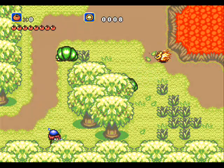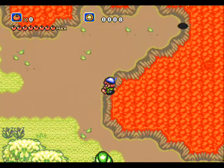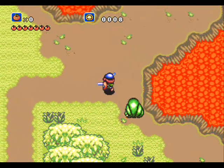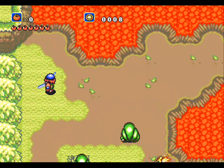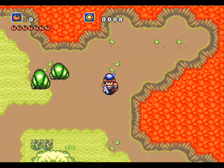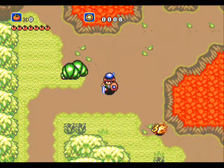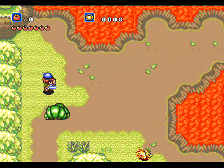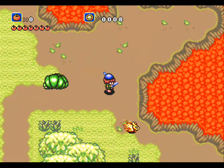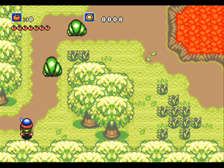Ladies and gentlemen, behold the most pointless area in the game: Monster Crossing. There's absolutely no reason to go here — it's a dead end. If you fall into the lava like I just did, you'll suffer a point of damage. All the areas near the lava act like one-way floors, so you get drawn into it. These enemies are too powerful for us right now and don't give rewards worth it. These caterpillars take multiple hits, but on the first hit they turn into a ball that bounces around and is invincible while bouncing. So screw this place — we're out of here.